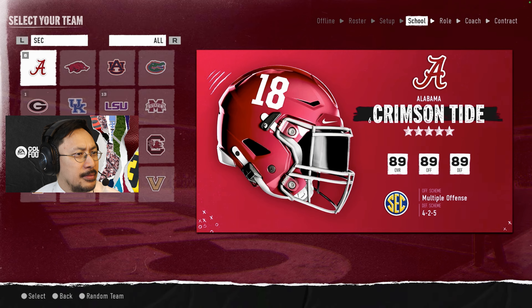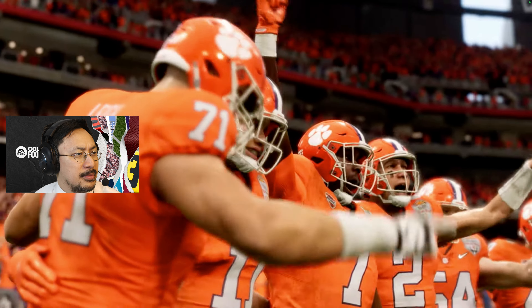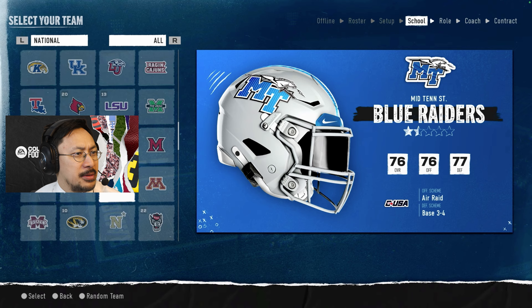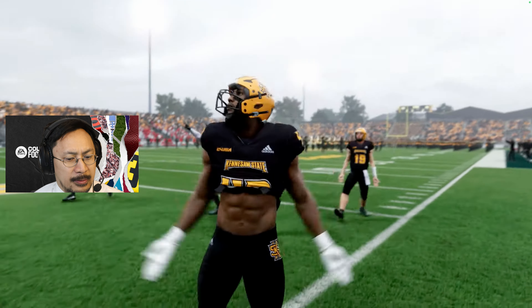Once you've settled your conference options, it's time to select your team. You can begin with a highly ranked team and dominate at the top with repeat recruiting and playoff success, or build from the ground up with a smaller program and prove you have what it takes to go from an unknown to a postseason favorite.